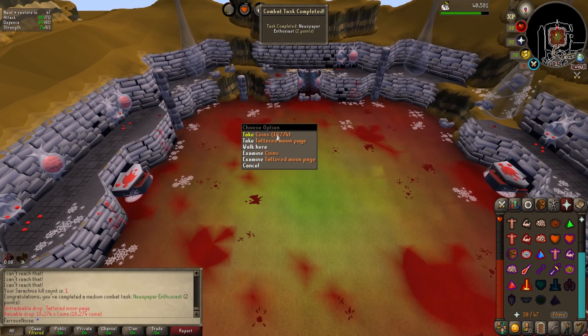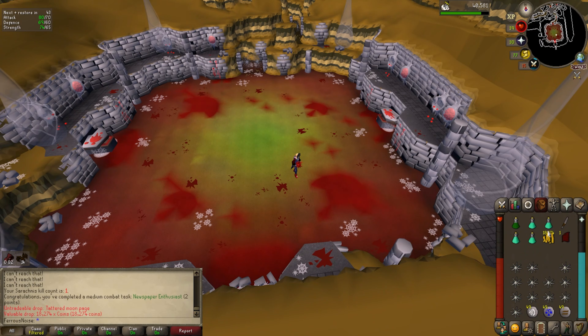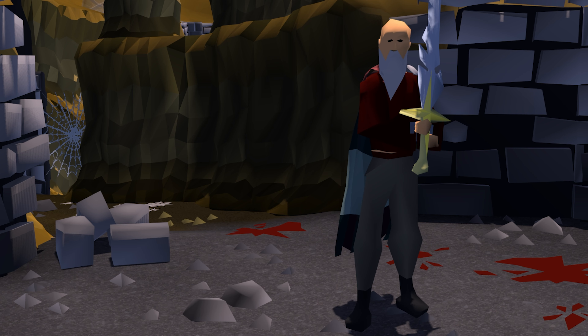That's Newspaper Enthusiast, and as a drop we get some coins and a tattered moon page. I have no idea what the page is — I'm going to assume it's a lore thing. So the dragon mace isn't all that good, but I did get 70 attack last time in the Nightmare Zone, and I know of a pretty strong weapon that's very cheap and has a crush attack option — a Saradomin sword. I remember back in the day this was amazing for killing water fiends and gathering crimson charms, probably back in like 2009.